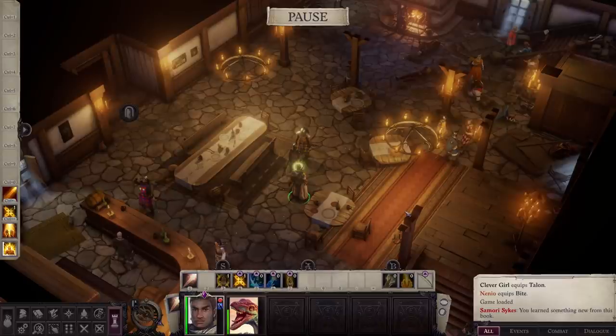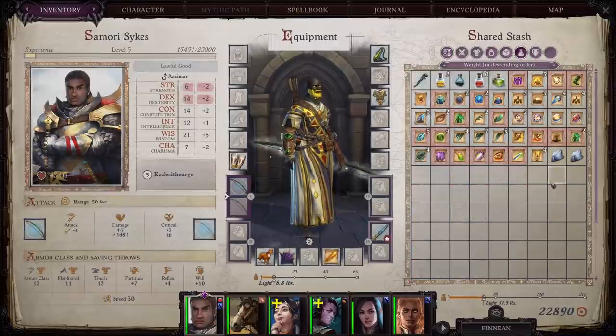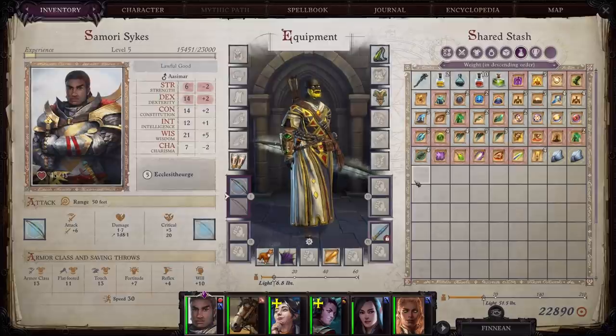First tip regarding Act One: use everything. There is nothing — and I mean nothing — that you get in Act One that cannot be replaced. So every potion, every scroll, every whatever that you get, use it. Put it to good use and take a look around so that you know the purpose of it.